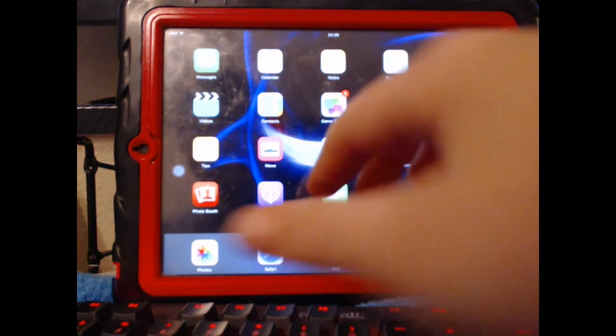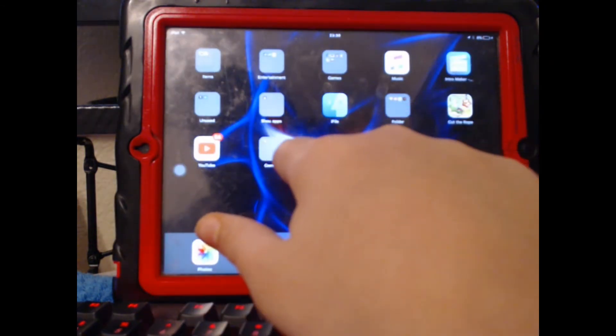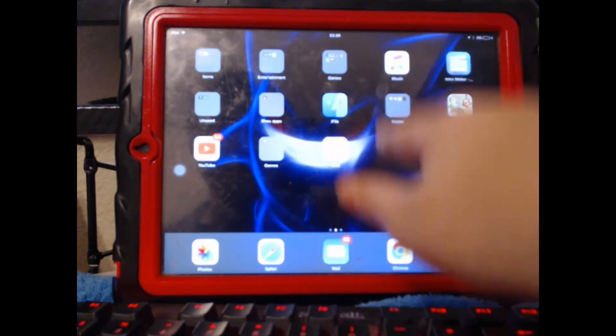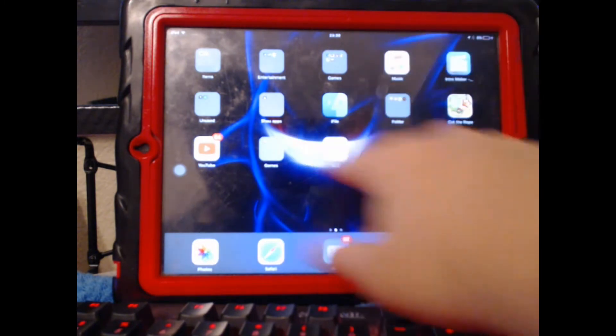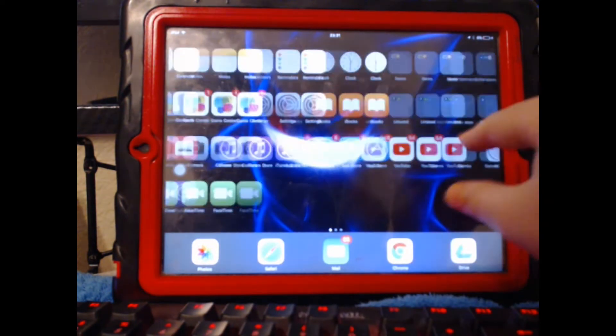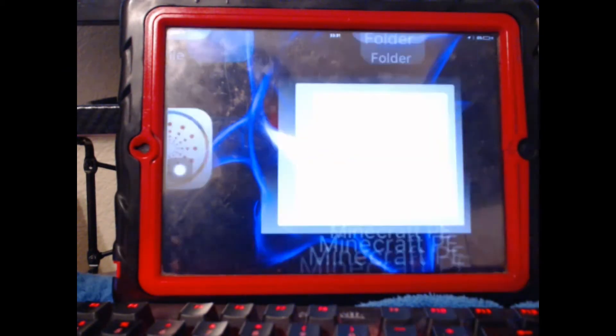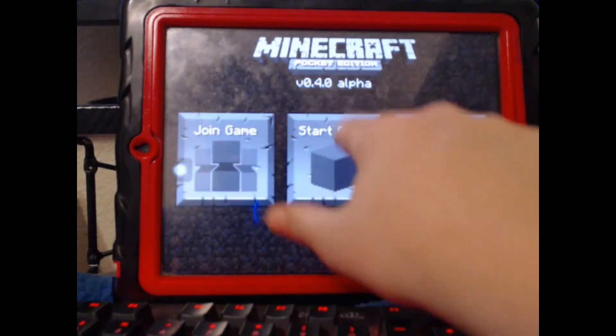Now it's installing. You can see that it will appear somewhere. Oh, I'm gonna have to look. There it goes — now it's installing. You can also use the Update button to get this working too. Now you're in Minecraft 0.4.0 Alpha — you can see by the version number right here.